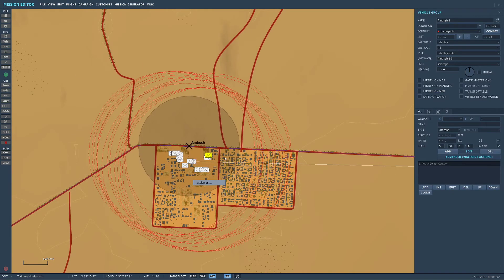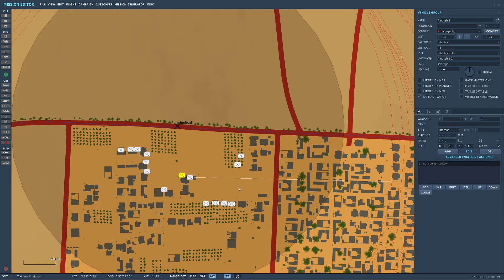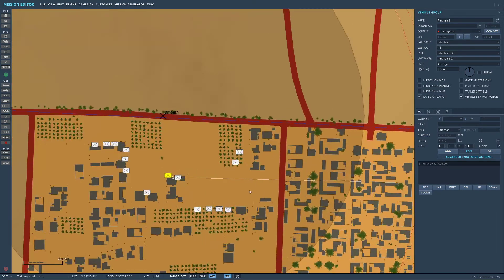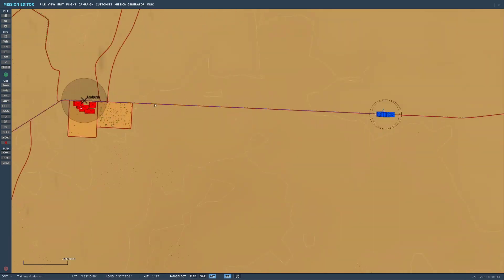We're going to make sure over here that our group - you see at the moment none of these eight boxes are ticked. The important thing is to tick 'late activation'. What that will mean is that before they activate they will not be there. Now just to make sure they don't appear out of nowhere, we're going to hit 'visible before activation'. This will make the characters be standing there waiting, and once they spot the convoy they will begin the attack.